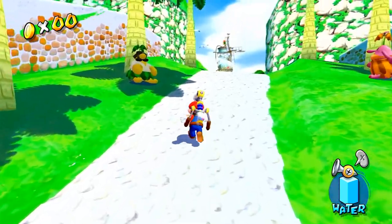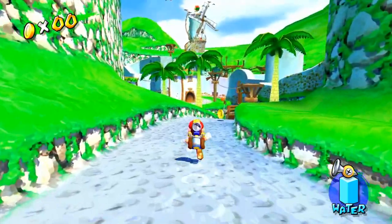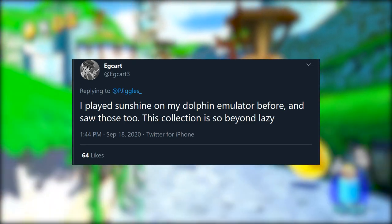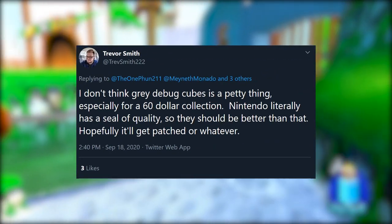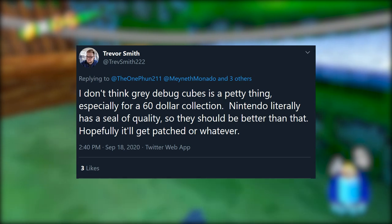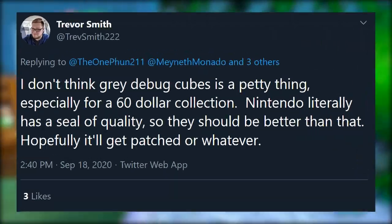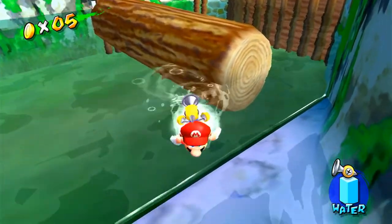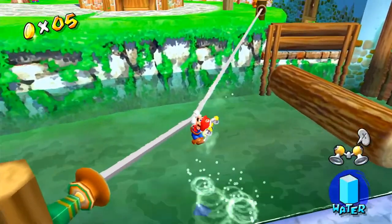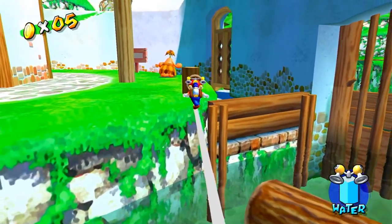Some people are pretty upset because this collection was already being lambasted for Nintendo's poor efforts. One person said: 'I played Sunshine on my Dolphin emulator before and I saw those too — this collection is so beyond lazy.' Another said: 'I don't think gray debug cubes is a petty thing, especially for a $60 collection. Nintendo literally has a seal of quality, so they should be better than that. Hopefully it'll get patched.'